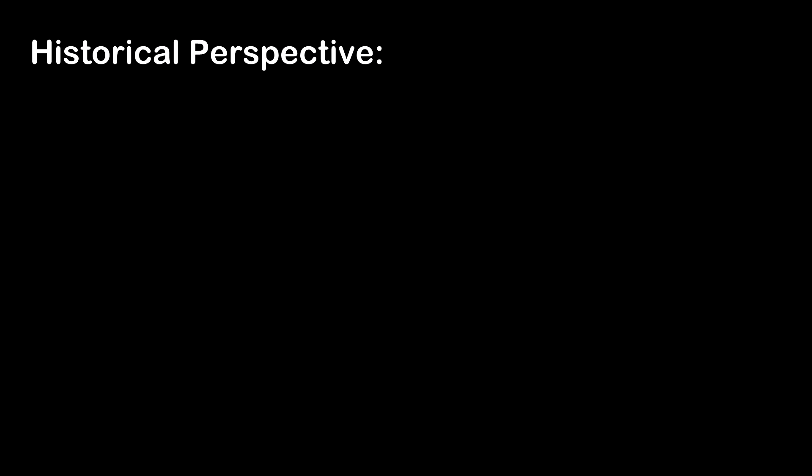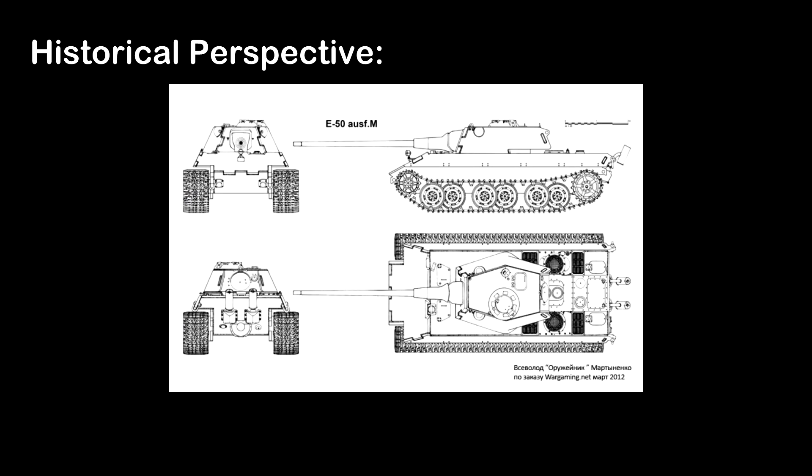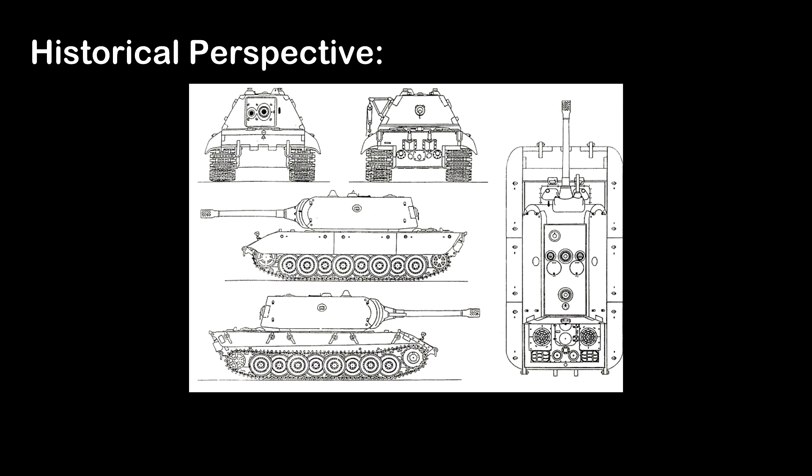From a historical perspective, the Jagdpanzer E100 is one of the Entwicklung series concepts developed by Germany near the end of World War II. The Entwicklung series, more commonly known as the E-series, was Germany's attempt late in World War II to produce a standardized series of tank designs, due to the highly complex tank designs that had resulted in poor mechanical reliability and low production rates. The E-series designs were simpler, cheaper to produce, and more efficient than their predecessors.